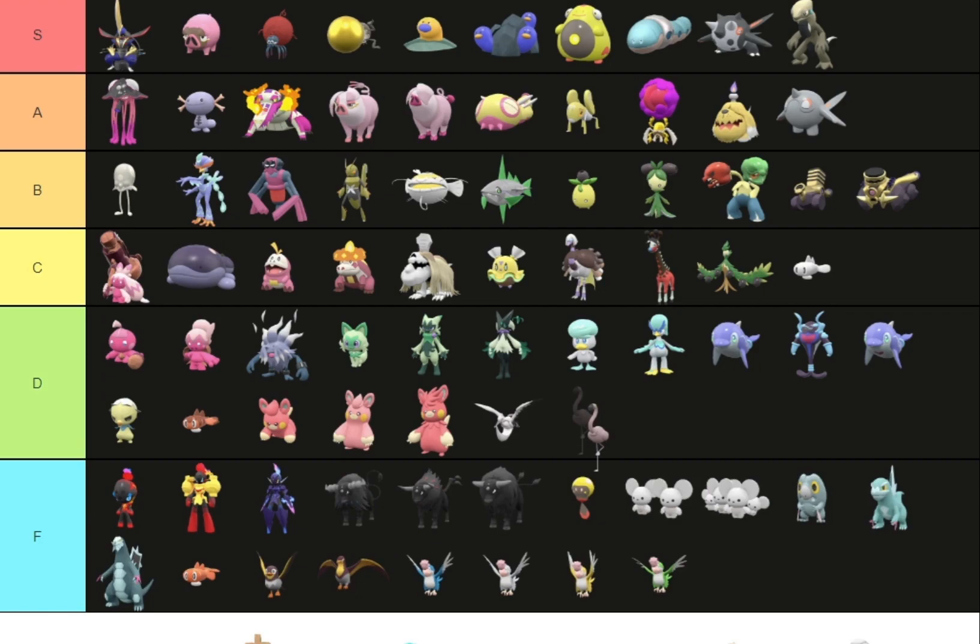Flamigo — I'm going to put it in D tier because I get what they're trying to do with the color. Isn't this what flamingos look like before they get their pink coloring? It's just not really too good. Klawf, on the other hand, you're going in S tier — the blue crab is just so good. Going back to blue shinies being so good, Klawf represents it the best.